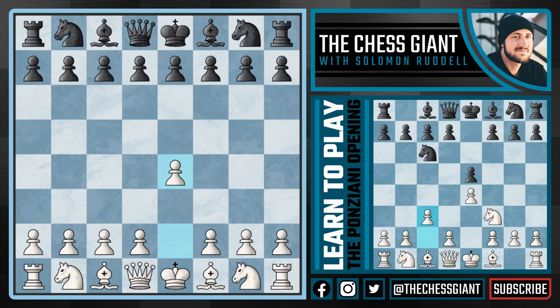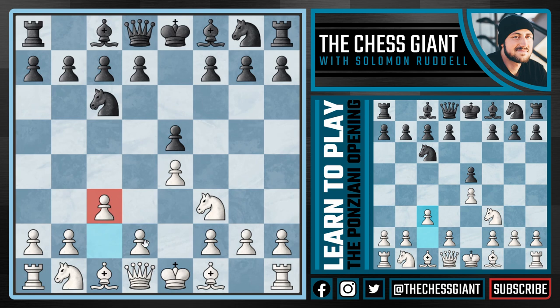The Ponzianni starts off with moves E4, and after E5 we have Nf3, Nc6, and now White resorts to the rare and off-key move C3 with the Ponzianni — a very underrated opening looking to support this D4 push. Now Black has the opportunity to play Nf6 with the Jainish counterattack, putting some pressure on our centralized pawn. But we're not going to play passively defending the pawn with a move like D3, Bd3, or Qe2, but instead aggressively fight for the center of the board with D4, and if Black takes the pawn on E4, go with D5 attacking the Knight on C6.